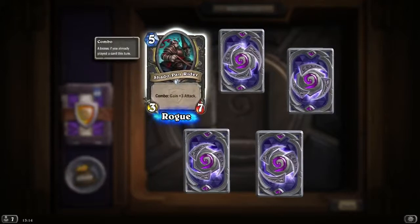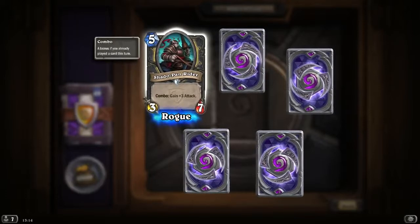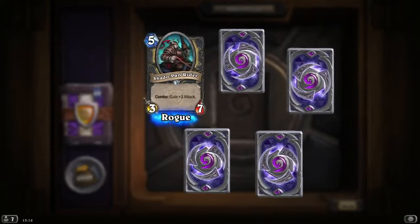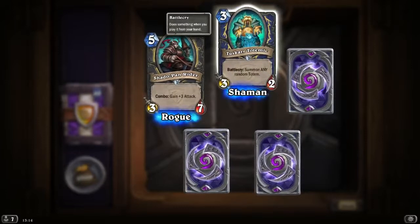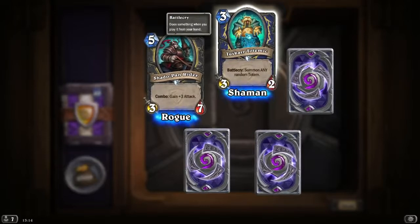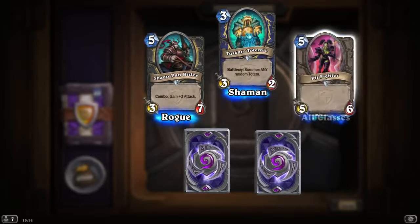So we have Shandor Pan Rider — it's a rare card, Combo: gain plus 3 attack. Nice. And we have a Shaman card, 3 mana 3/2, Battlecry: summon a random totem. Quite nice.